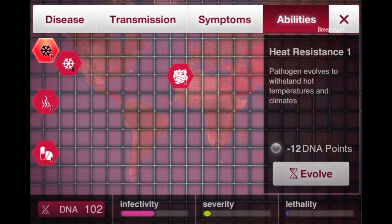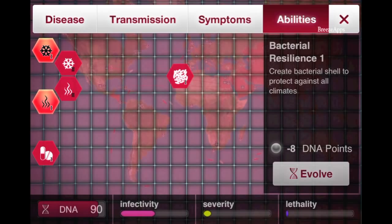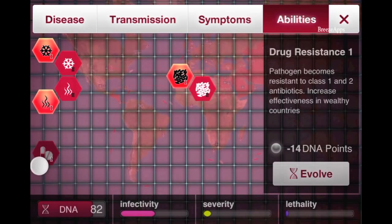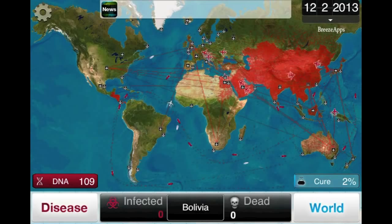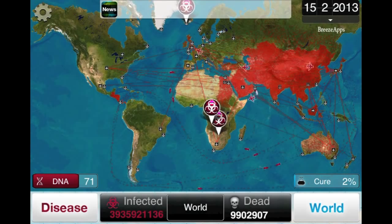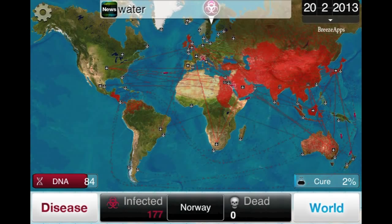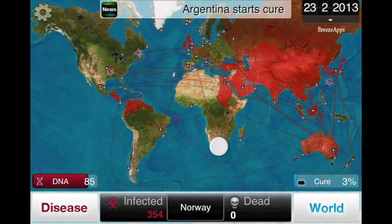I'm going to get Cold Resistance and some Heat Resistance — just a higher probability of spreading into hotter and colder regions. And Drug Resistance, why not? We have so many DNA points it's crazy. As you can tell on Easy, it's pretty easy to get everything infected — hence the word easy.